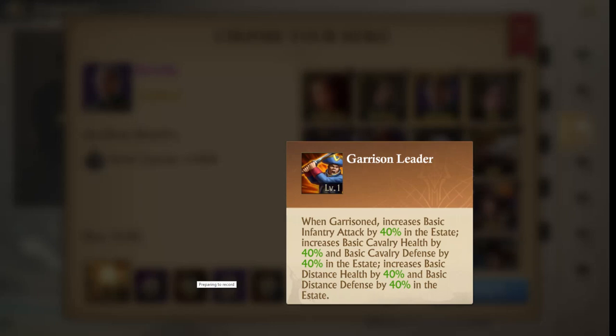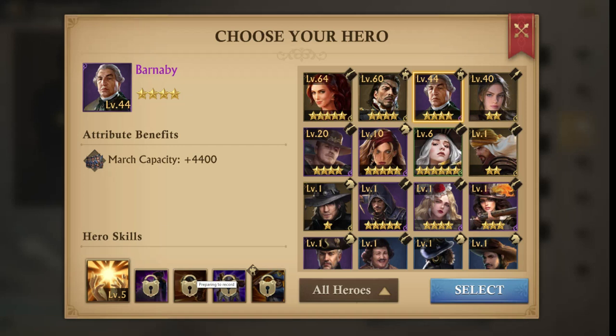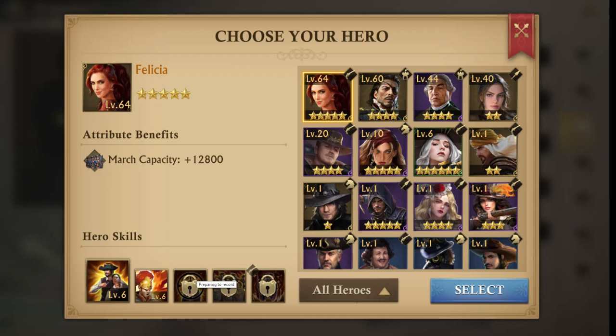So 40 percent extra defense by using Barnaby. There are better higher-level players later, but for right now where we're at, Barnaby is your guy on the wall. You could pick other heroes — it's all numbers at that point. Look for somebody who matches your troop type; if you have the most distance troops, you want somebody that's good at distance. But for right now I'm only looking at march capacity.